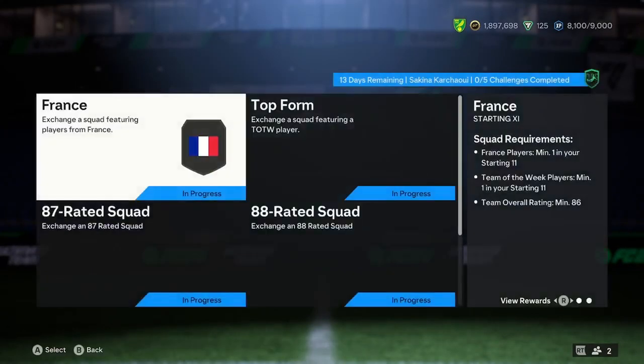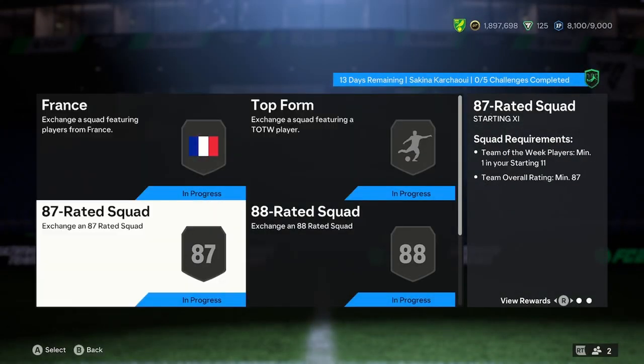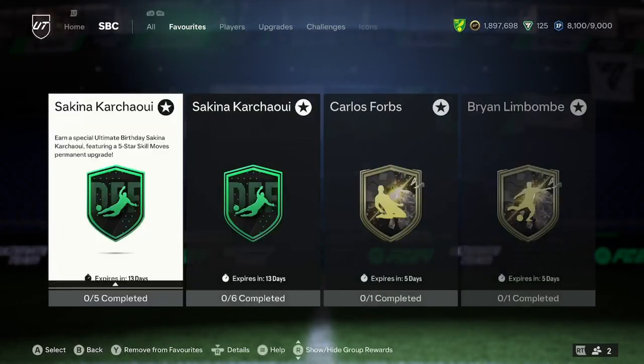The price for the 5-star skill version requires an 86 Team of the Week, 87 Team of the Week, 88, and 89.